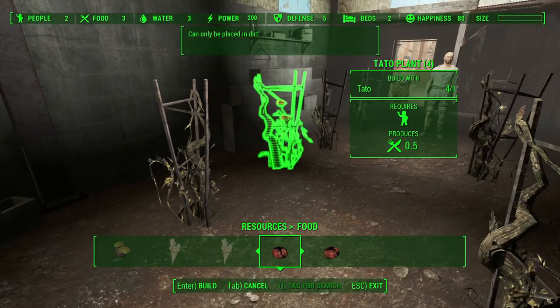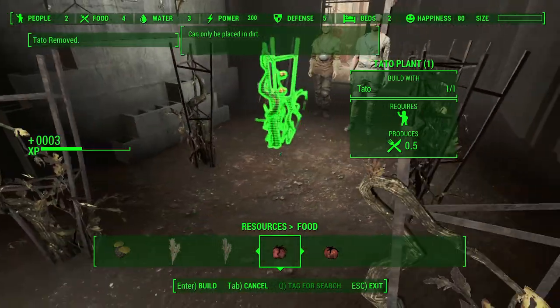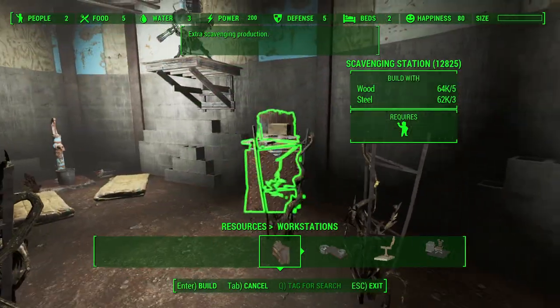Apparently one settler can work on more than six plants, so I had to improvise. I settled on adding a Scavenger Station.